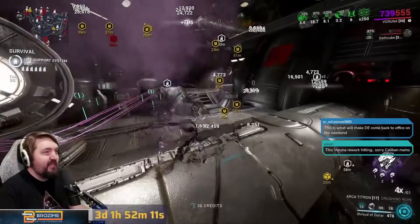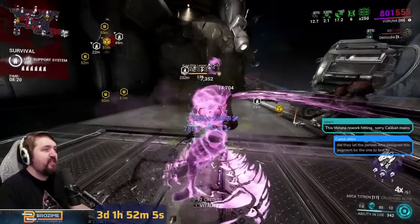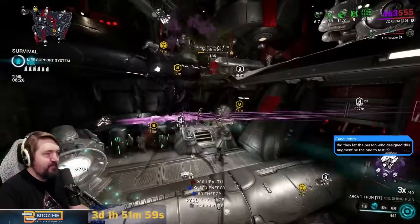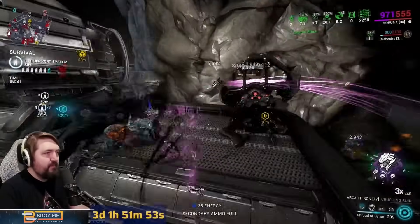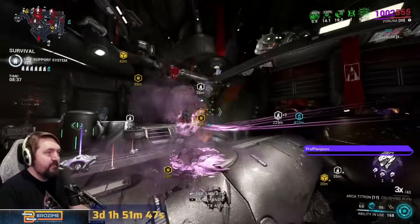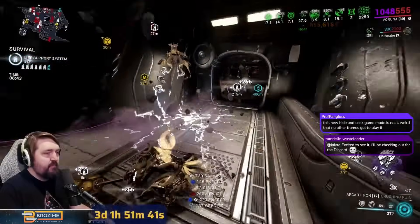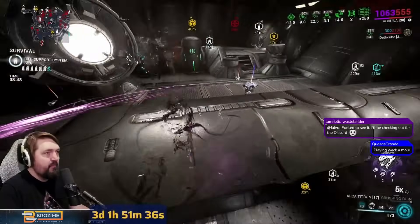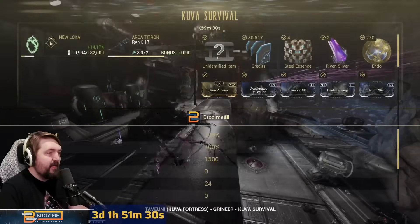Sometimes it takes a second to find the enemy marked by your one, especially in these more vertical-oriented places, but it just doesn't matter because whenever they die everyone dies. Just turn those guys into 200 energy, recast. We're at nine minutes, I'm at 1500 kills.